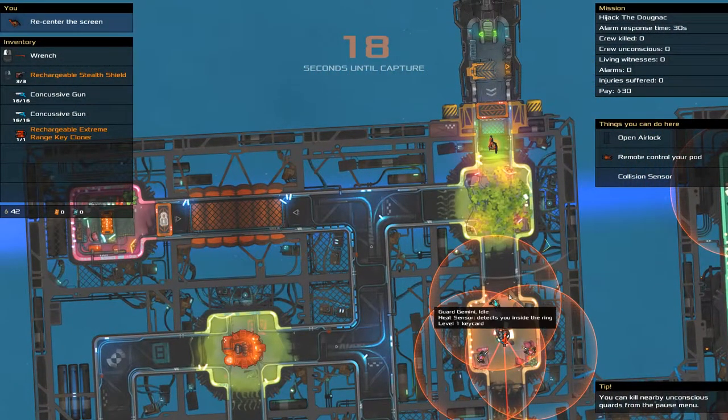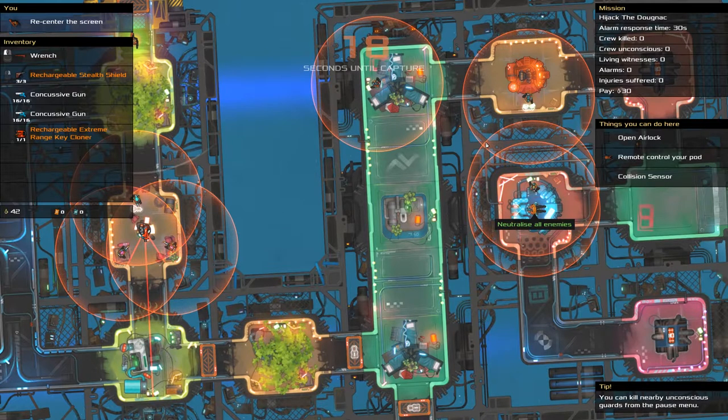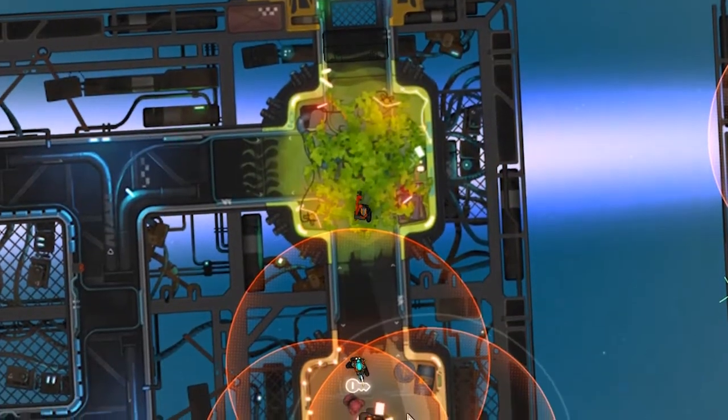The problem is that with the gear I have, I'm unlikely to be able to sneak there in time, especially against enemies with heat detectors. At this point I should just turn around and abandon the mission, but there's another possibility I can explore.